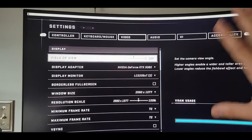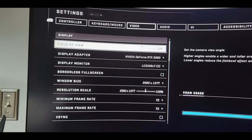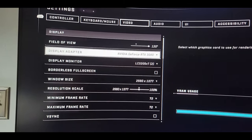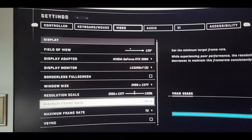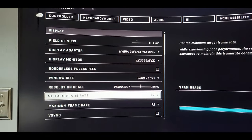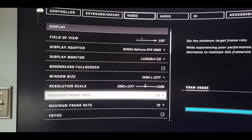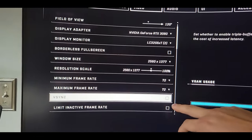Then go over to Video. On Xbox I'm not sure if you can do this, but I have mine set to 120Hz — that just lets me see it better. For Maximum Frame Rate, set it to 72. The 3080 can do 120 frames in this game, but set it to 72 and turn V-Sync off.